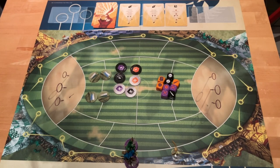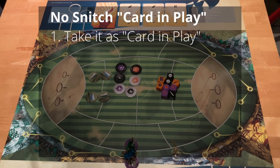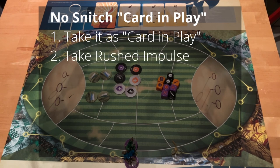When you get a Snitch card, there are two ways to deal with it. You can either take it as your card in play — that means you take it and put it face down in front of you to combine it with the next Snitch card you get. Or if you don't have one already in play in front of you, you can use the Rush Impulse, which is the effect on the top side of the card.